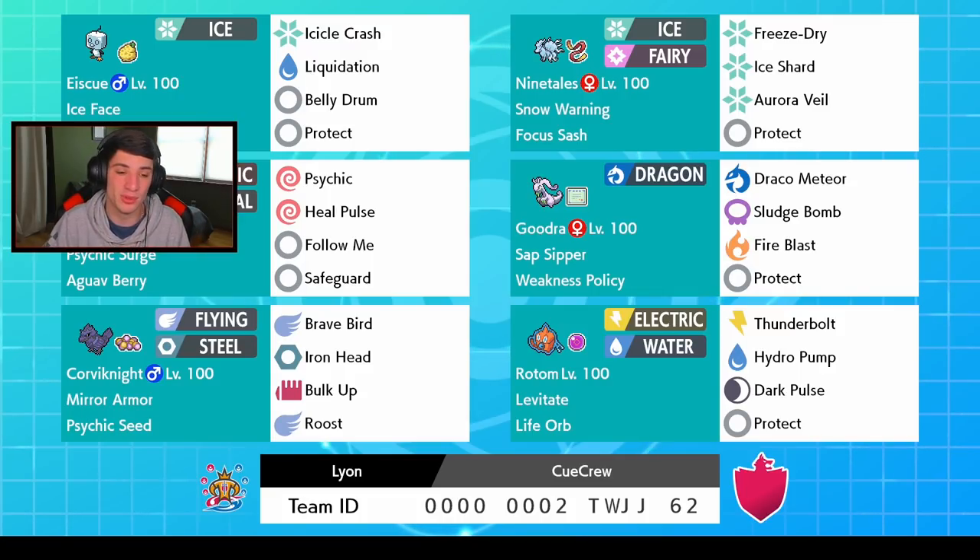We got Indeedee with Psychic Surge, which works really well with the boosted Special Defense from Psychic Seeds. Then we have Corvinite that can Bulk Up and be a bulky attacker — a couple videos ago we had a Corvinite eat up a plus-six Shadow Sneak to win the match, so it's a bulky little man. In the back we have Goodra that we can Dynamax, or use the Weakness Policy Sap Sipper and get rolling from there. Rental code is at the bottom of the screen.